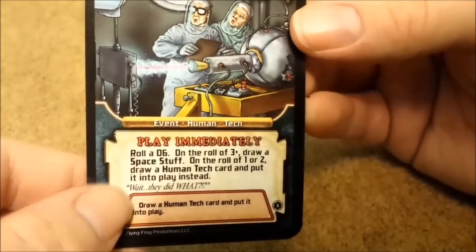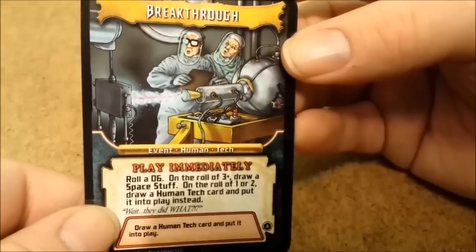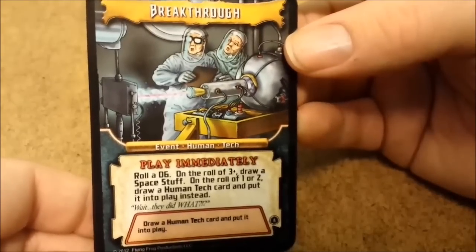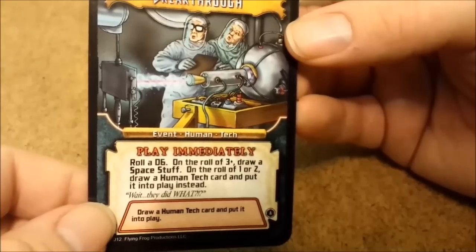There are also play immediately cards. Just as it sounds — if you draw a play immediately card, you play it immediately. If you're drawing multiple cards and more than one are play immediately, you decide which order to play them in, but they all must be played immediately.